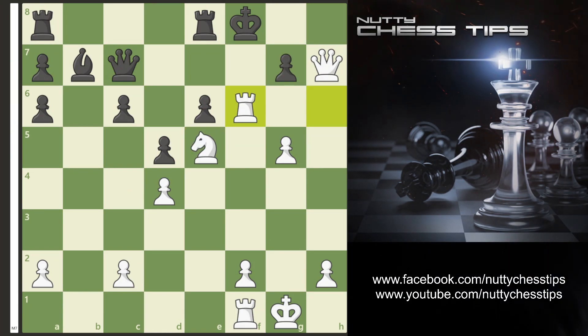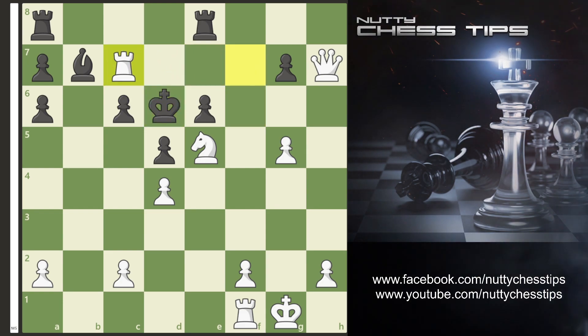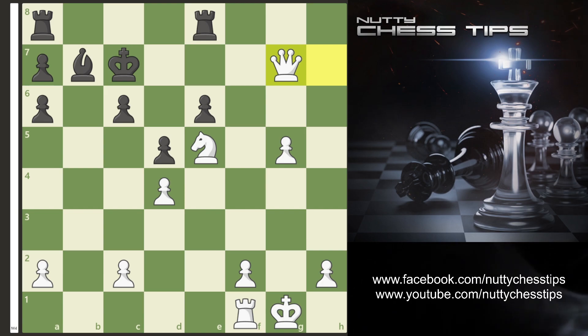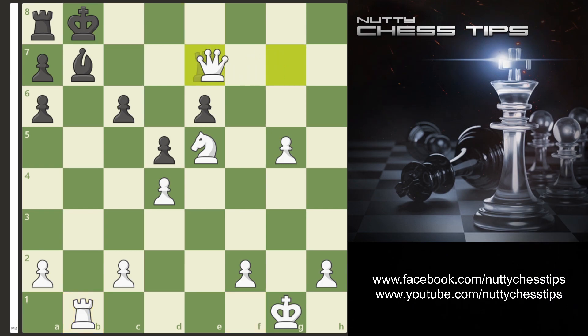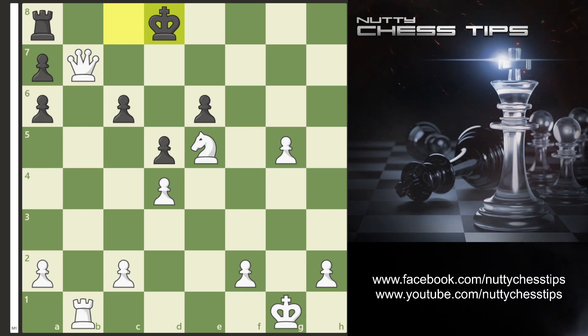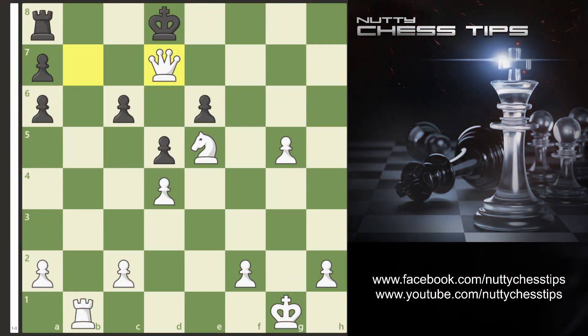So obviously King E7 is played, and now we simply go Rook F7 check. When they move we simply take the Queen. When they take back we have another check with the Queen taking the pawn. When the King moves to B8 — do you remember that little Rook on the first rank? It goes to B1. If Rook E7 we simply take the Rook. King C8, we take the Bishop with a check. King D8, and then Queen D7 checkmate.